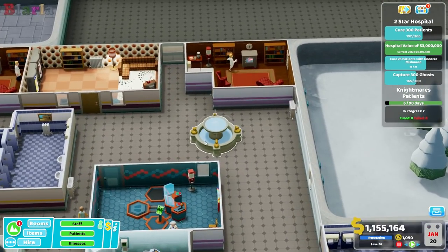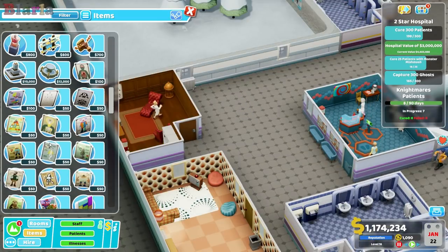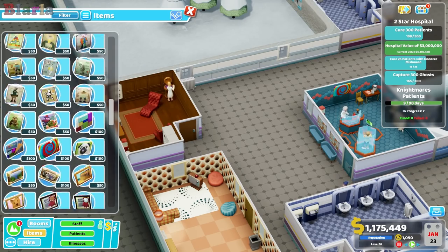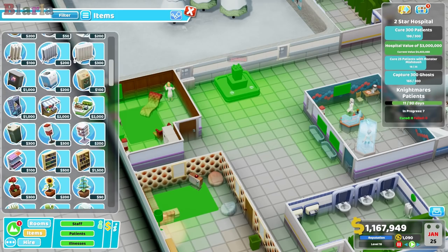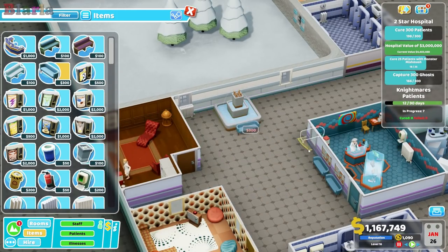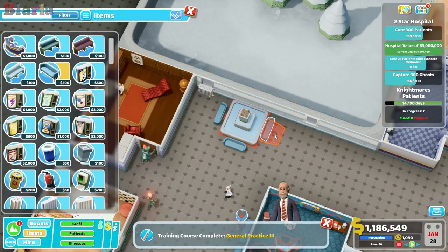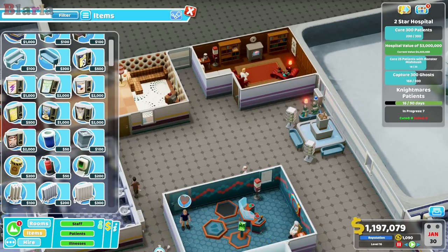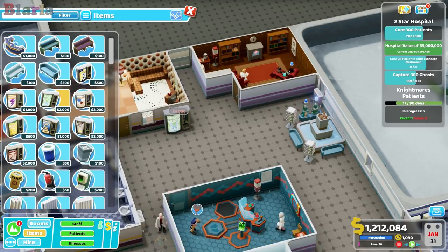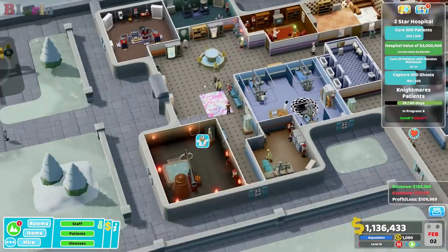We have no chairs over here - let me fix that. There we go, training course completed, here they come. I also notice over here we don't have anything to eat or drink, so we should probably pop a couple of those bits down. There we go - no entertainment either.